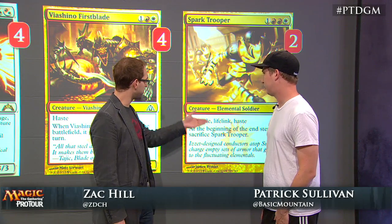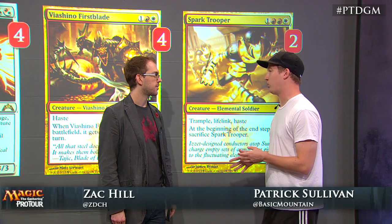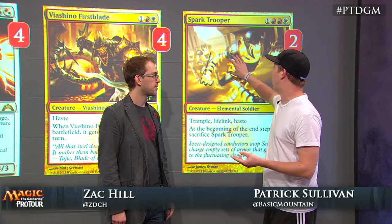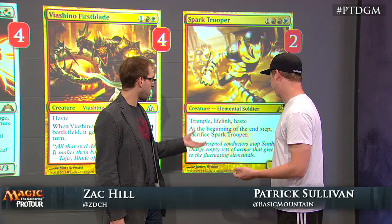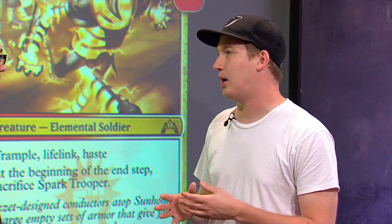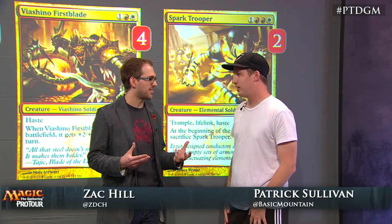Do you bring Spark Trooper in against red decks just for a six-point life swing? The problem is that the best post-board cards in the red mirror are Electrickery and Boros Reckoner, which Spark Trooper matches up very poorly with. Electrickery just kills it, and if they have a Boros Reckoner on defense with mana up, you can't even attack — it has first strike so the trample doesn't matter. The red decks in this format are a lot more about playing to the board, and Spark Trooper just doesn't match up the right way. These red decks really are white weenie decks in disguise.